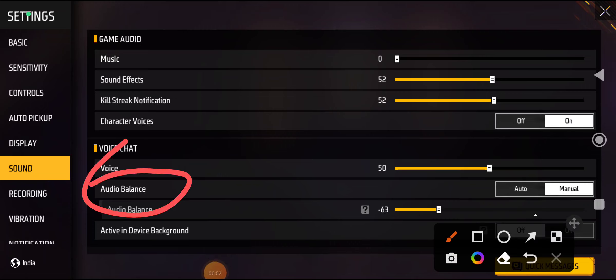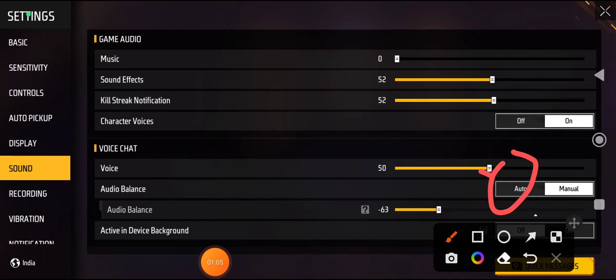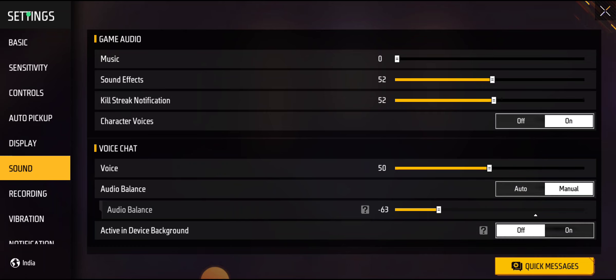Then you can see Audio Balance. Here you will see options: Auto and Manual. Click on Auto — you can click on it with your mouse.